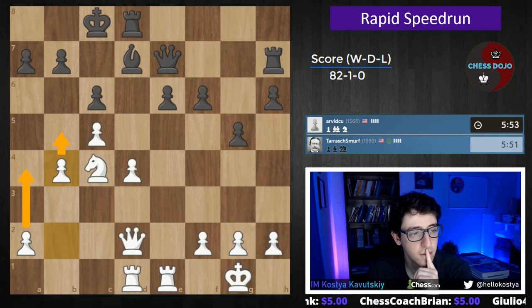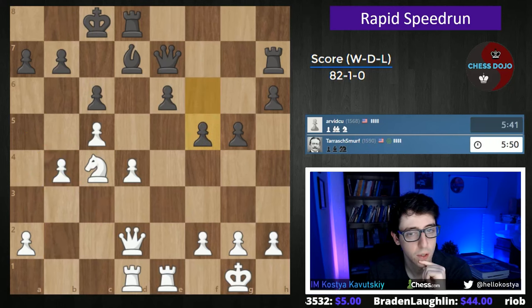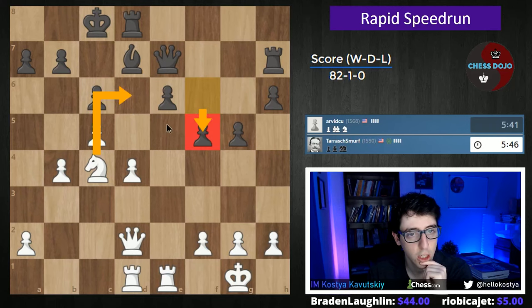Queen a5. King b8. Yeah, there's no real follow-up. f5. Well, I think this one just hangs. I think we have our same trick - check, check. Let's do that. We want to do all new coaches for every season. That was kind of the idea from the outset.